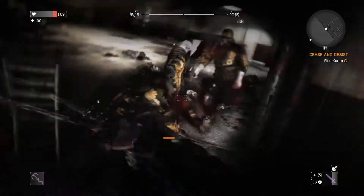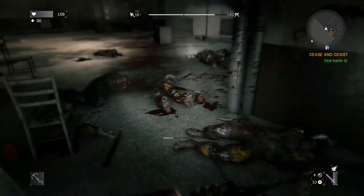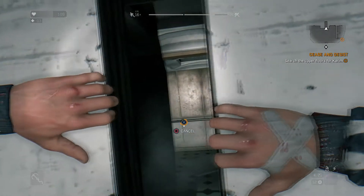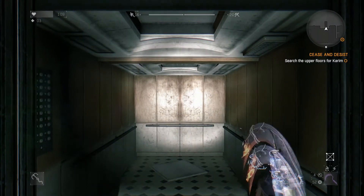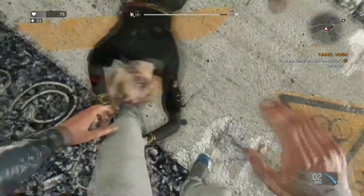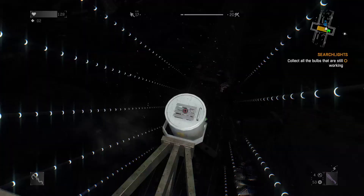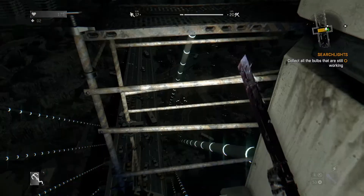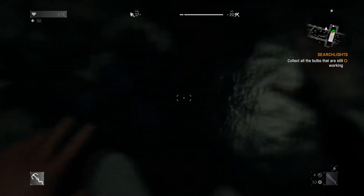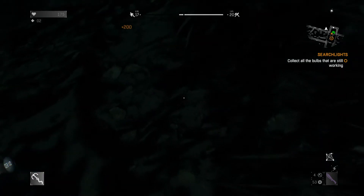I'm also looking forward to actually escaping Harran — it is going to be epic. I can't wait to get out of that city and travel to a new area, especially since the area is supposed to be bigger than both maps already in Dying Light. We've got the dune buggies so it's going to make traversal so much easier. Dead Island, which was a great zombie game and a predecessor to Dying Light, had cars but they were generic — just stupid cars that broke down. These dune buggies are just going to be so epic, I really can't wait.